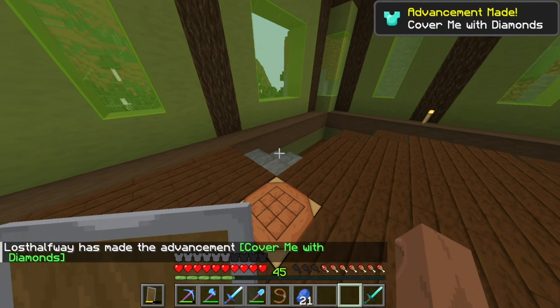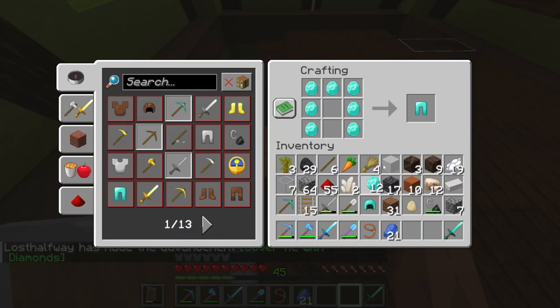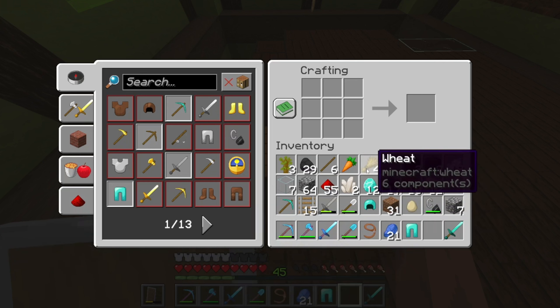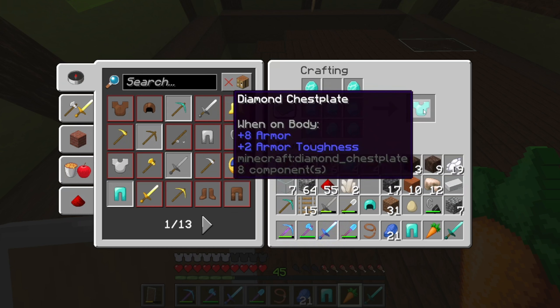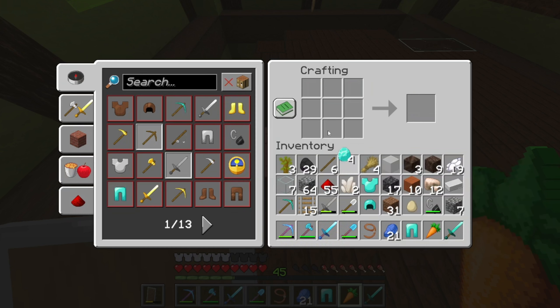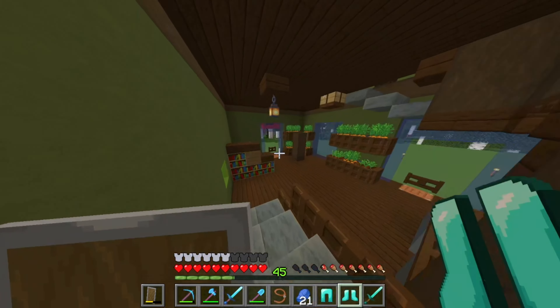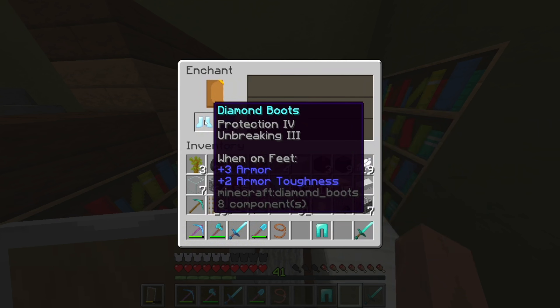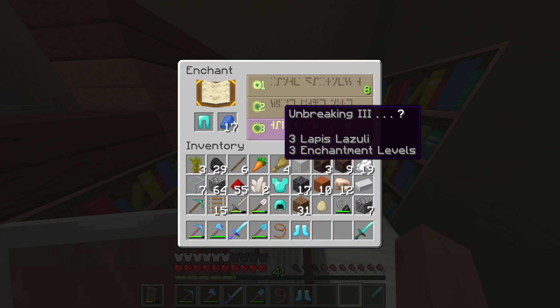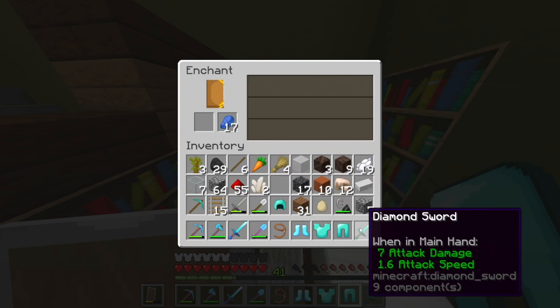Wow! Cover me with diamonds! Wow, I'm so good at the game. We're going to craft all of this and make sure we have enough. And we do actually have a perfect amount of diamonds. That's crazy. I'm so good at the game. Protection 4 and Unbreaking 3 — that's really good. Breaking 3, I don't want to risk it.